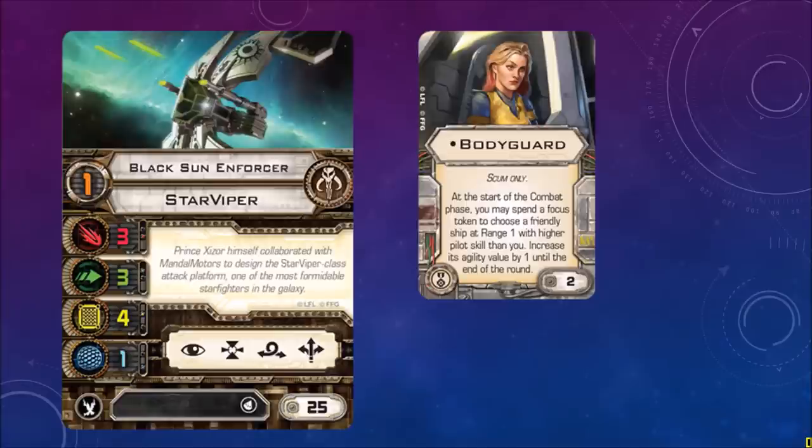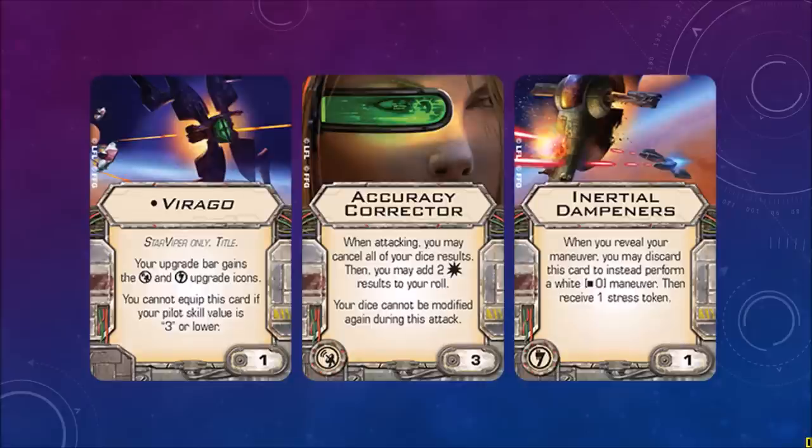Further down, the Black Sun Enforcer — no special ability, cost of 25. And a quick look at the Bodyguard upgrade: at the start of the combat phase, you may spend one focus token to choose a friendly ship at range 1 with higher pilot skill than you; increase its agility value by one until the end of the round. That's really nice and it's a passive ability — doesn't use an action. Virago: your upgrade bar gains the sensor and illicit upgrade icons. You cannot equip this card if your pilot skill value is 3 or lower.